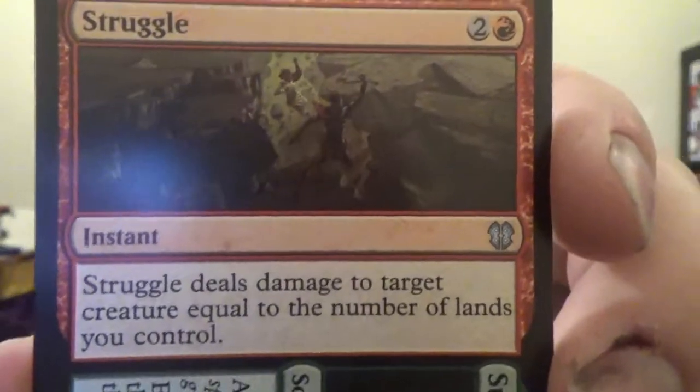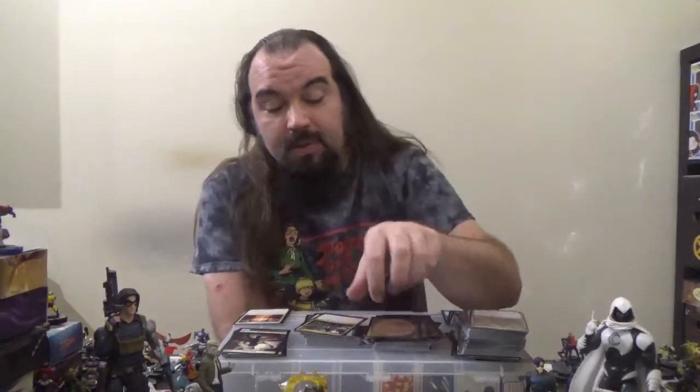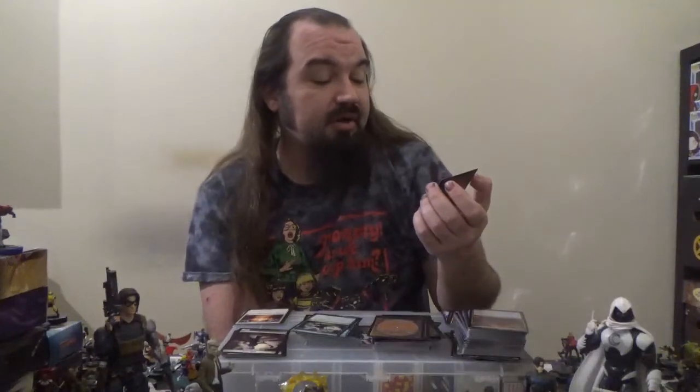Now we have one that is both an instant and a sorcery. As an instant, we have Struggle for two colorless and one red: deals damage to target creature equal to the number of lands you control. Then we have Survive as a sorcery, with the Aftermath ability — cast it from your graveyard then exile it. Each player shuffles their graveyard into their library. Next up, we have Treacherous Terrain — a sorcery for six colorless, one red, and one green. Deals damage to each opponent equal to the number of lands that player controls. It has cycling for two colorless.